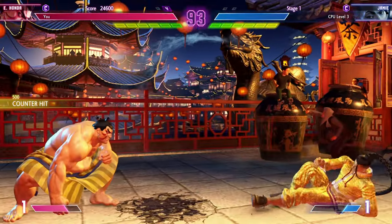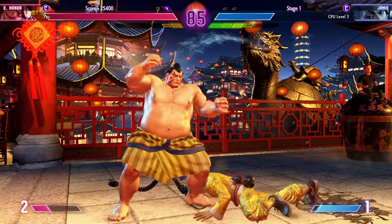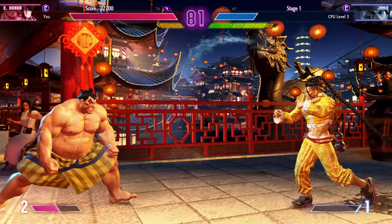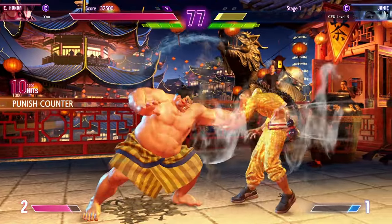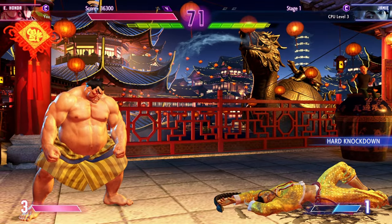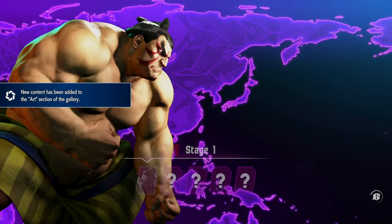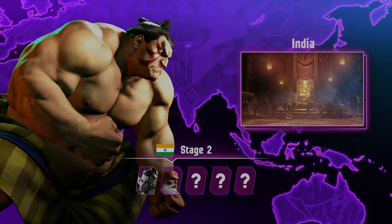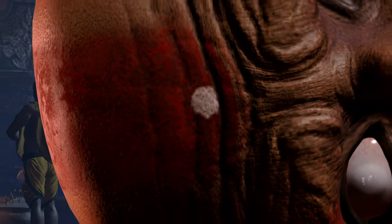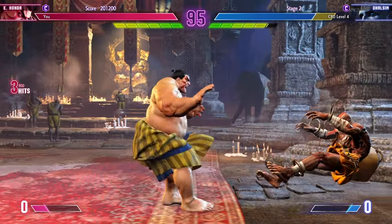Very nice. I hate when you can't do that — you cannot command grab after a drive impact. I was trying to do his critical art but not sure I'm inputting it correctly. I know Honda has his charge — he has his charge critical art, so I know kind of how to do it but it can be a little bit different. We'll just have to see.